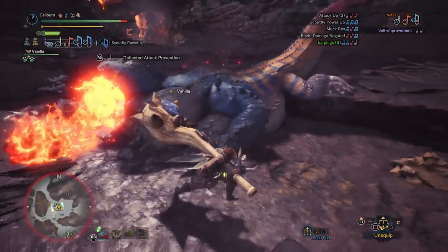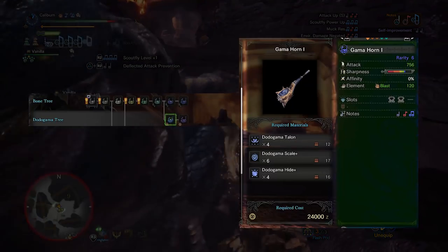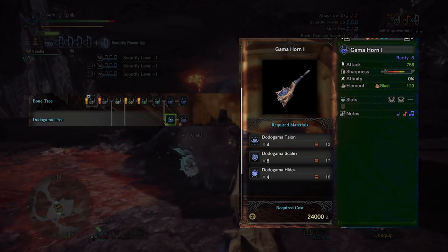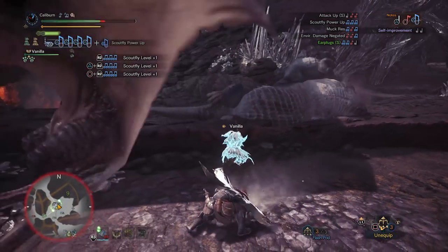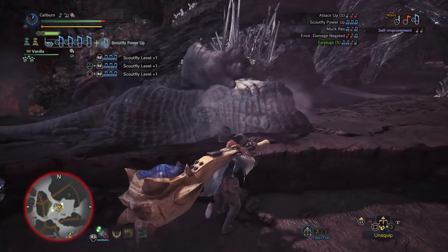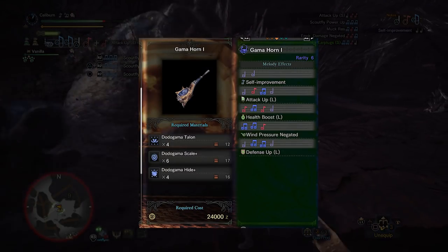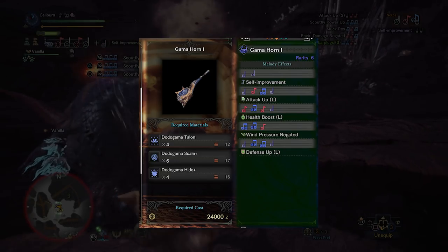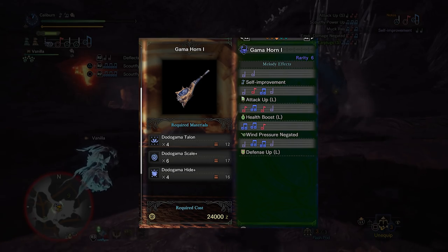Now you can hunt Dodogama to upgrade your Hard Bone Horn 3 into a Gamma Horn 1 using 4 Dodogama Talon, 5 Dodogama Scale Plus, and 4 Dodogama Hide Plus. By taking this upgrade you'll gain Blue Sharpness, a damage spike, Blast Element, and a new set of notes: Attack Up Large, Health Boost Large, Wind Pressure Negated, and Defense Up Large. This is an extremely valuable general-purpose melody set on top of extremely high raw damage with Blast Element.